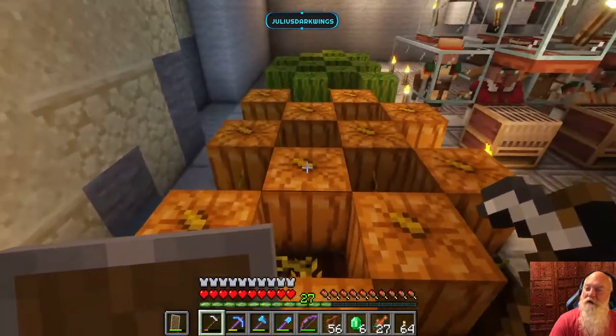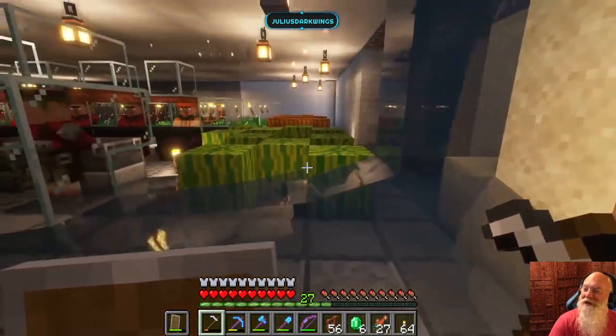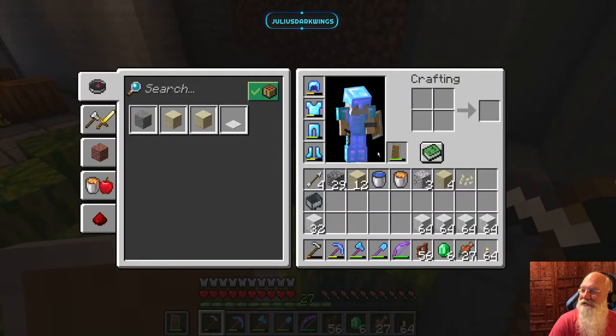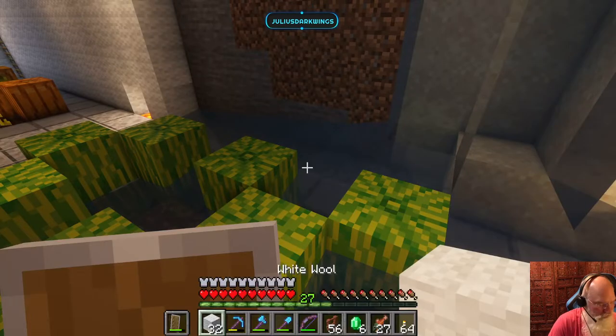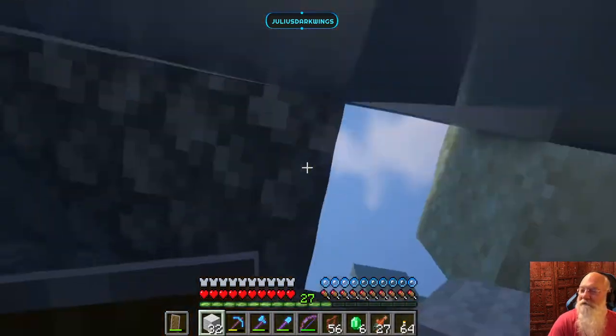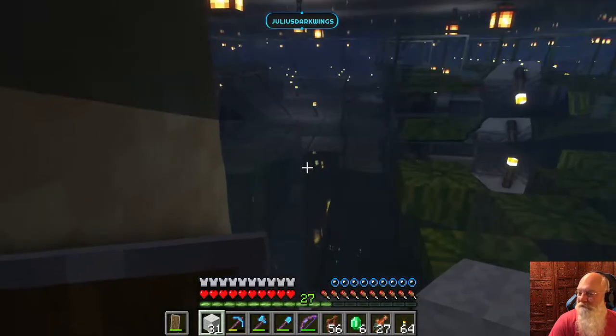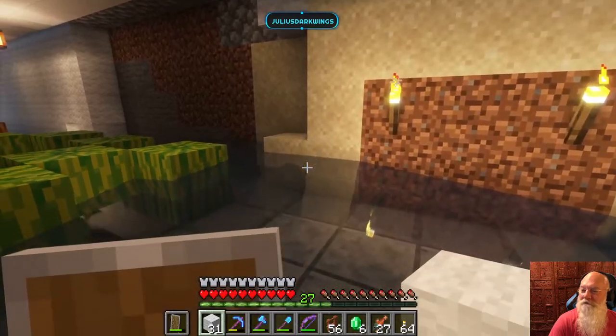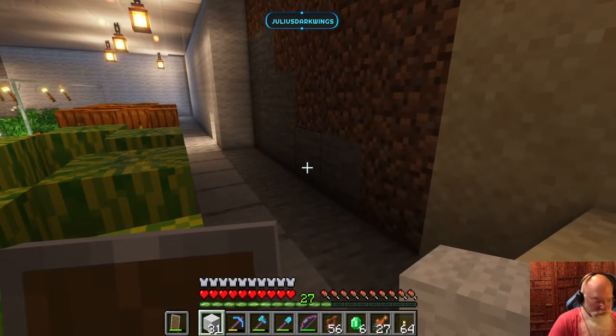Where'd you get water? Oh, from over there, okay. Let's find some wool to put in that hole. I didn't really spawn-proof this very well. There — water's gone.